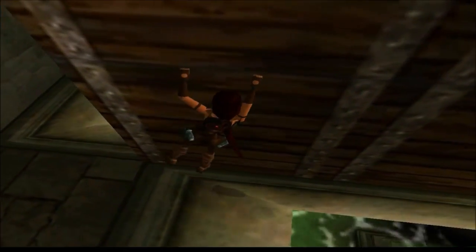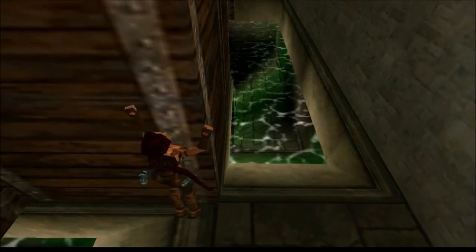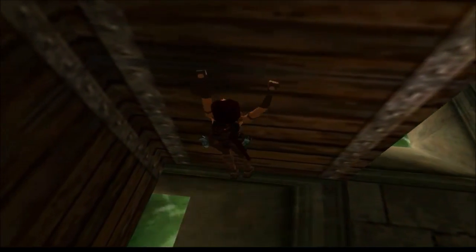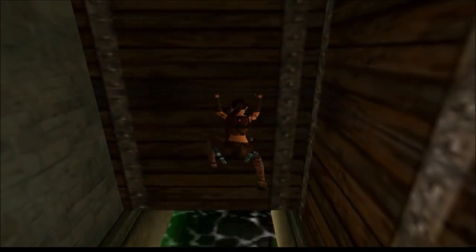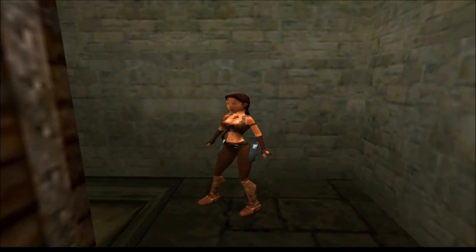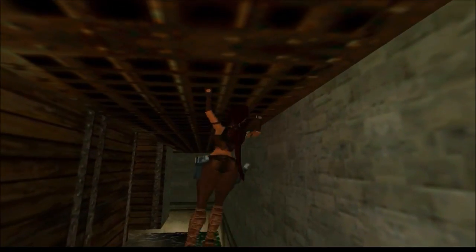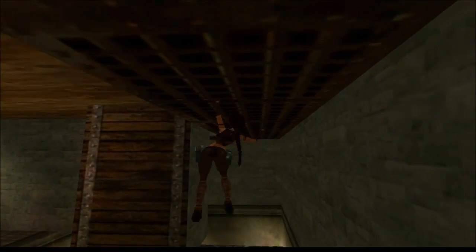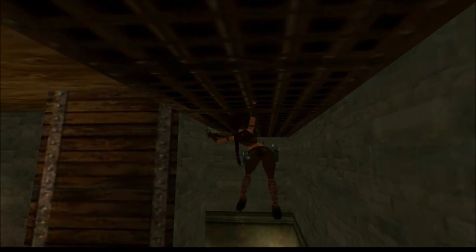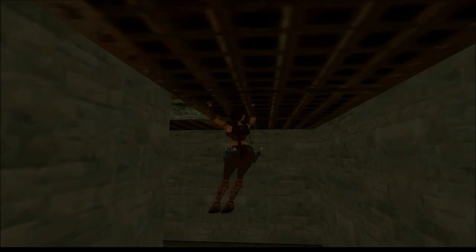So let's shimmy along to the left, and jump backwards from the ladder. Venture up to grab the monkey bars that are above you, just for the fun of it. So you use the monkey bar to get to the other side.